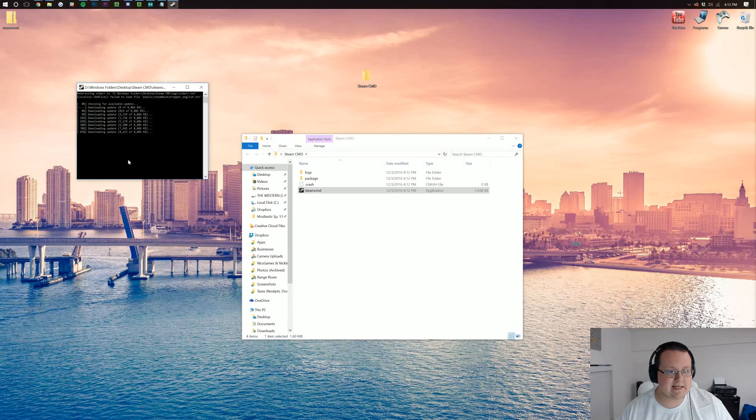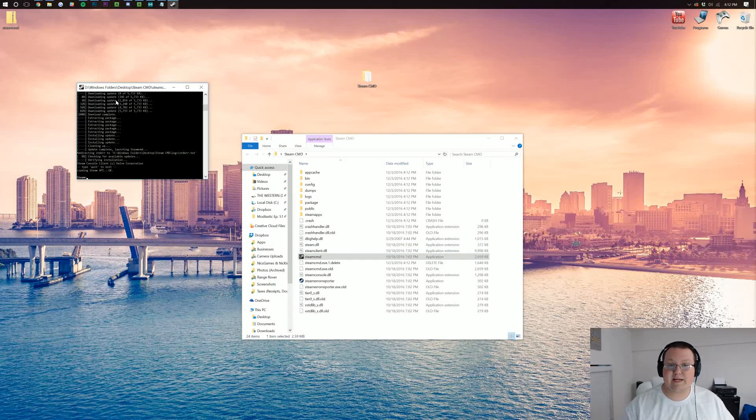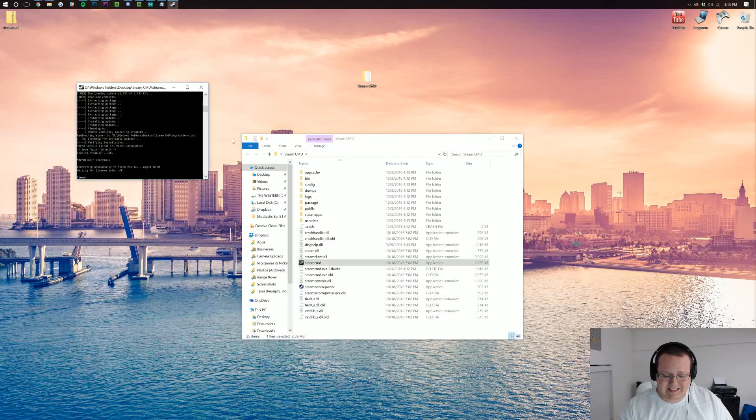Easy as that. It'll then download some stuff and do some things, and when it's done it will look like a command prompt and let you type. The commands are mentioned in the description below, but we're going to type them live on screen as well. First thing you want to type is Login Anonymous, then hit Enter. It'll then connect to Steam anonymously and check some licenses.